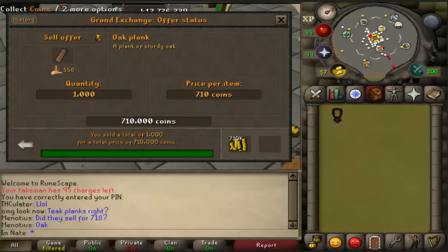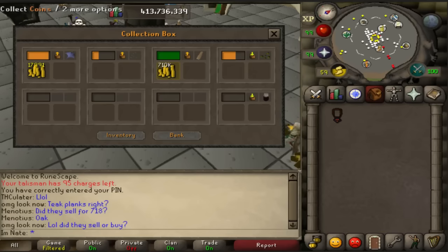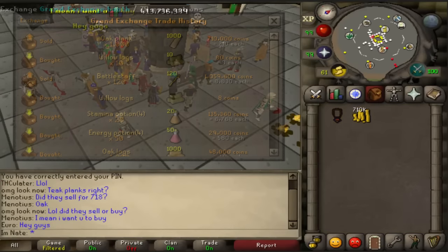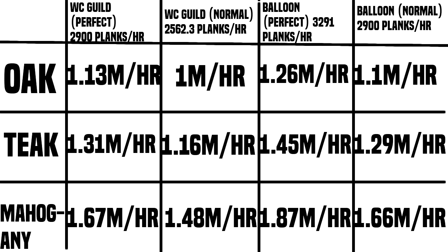Here is me selling the planks just to prove how much I sold them for — 710 each. They are up quite a bit right now, which is why this method has quite a bit of profit right now.